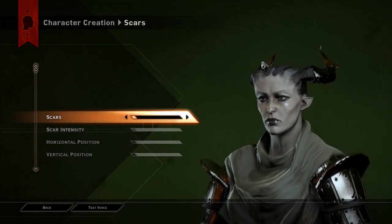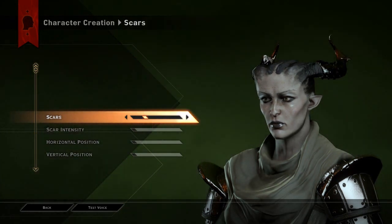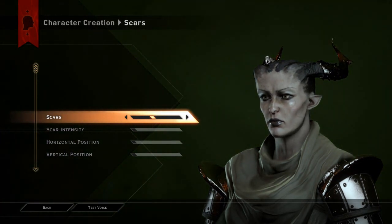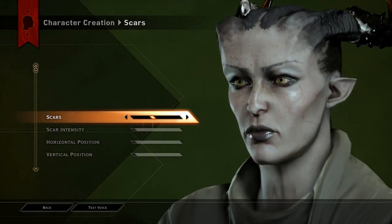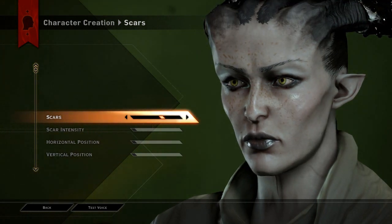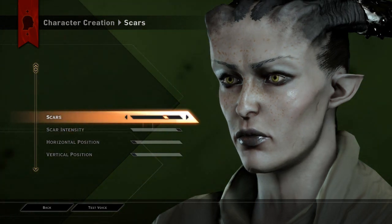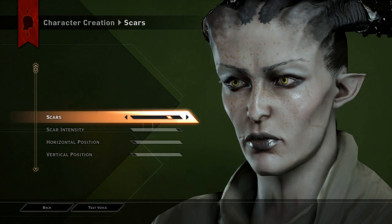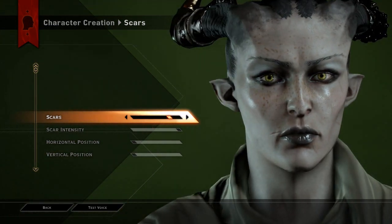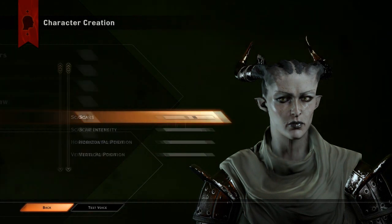Now we're gonna move on to scars. I'm pretty happy with the general facial structure. You can't really see them at the moment — they are there, but they're not very intense, and they probably should be a bit more intense. So let's turn up the scar intensity to make her look more badass. She's a warrior, so she needs to look like she's been battle-worn. I like that one — right in her mouth. That's cool. Happy with that.